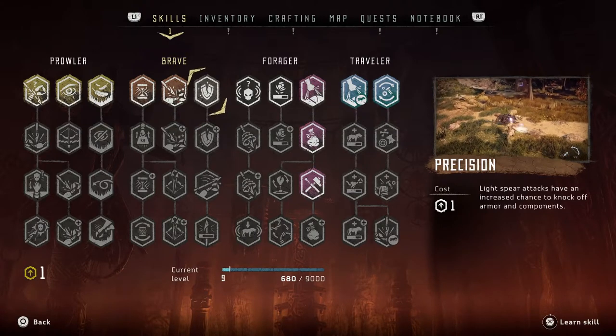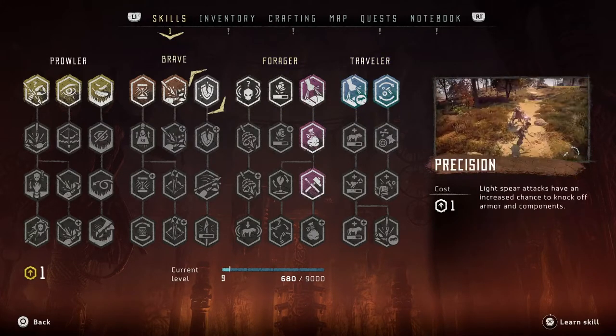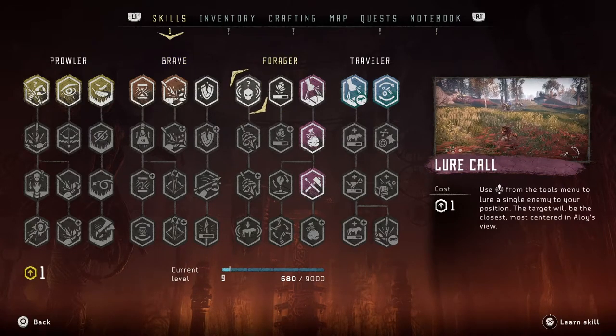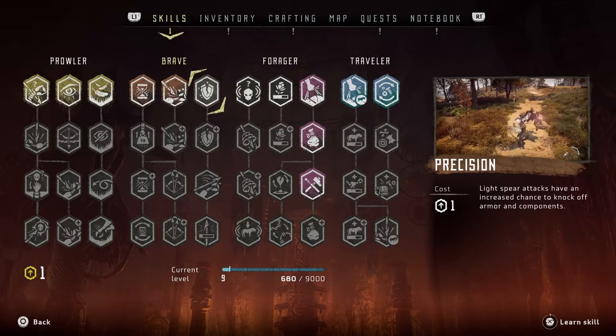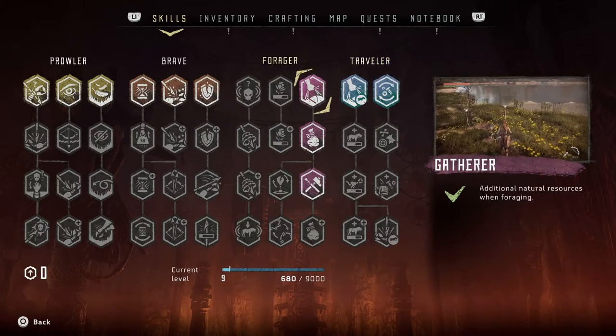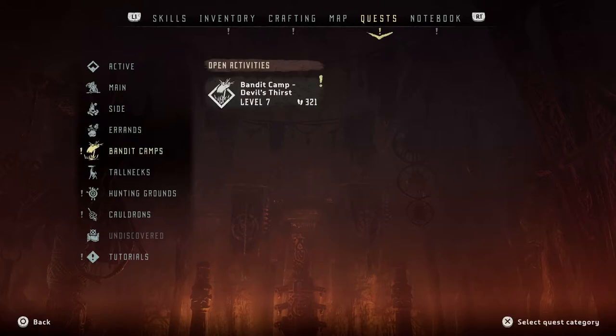Light spear attacks have an increased chance to knock off armor. I only have one skill point - I think I want to save this. Speeds up healing from medicine pouch. Precision light spear attack - you know what, this is pretty good though. I feel like I'm gonna end up getting all of the first row before I continue on. Alright, so let's go back to the quests. Side errands - I'm level 8. Nora hunting grounds. I could go to the cauldron, but I think I want to do this first.